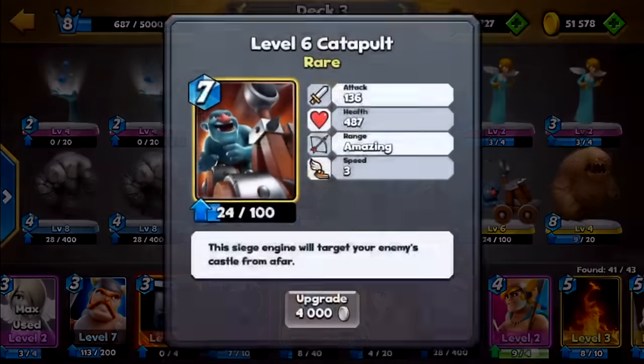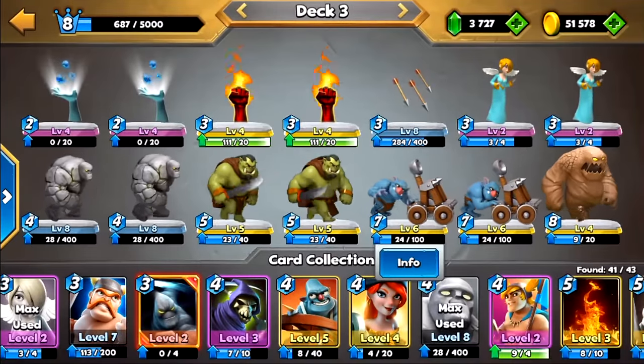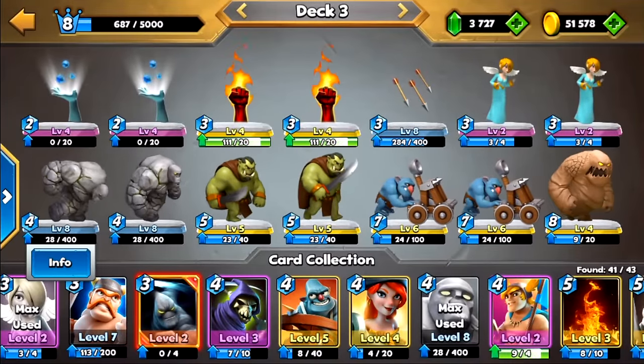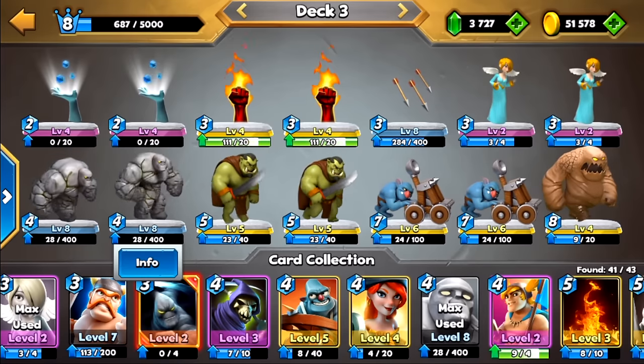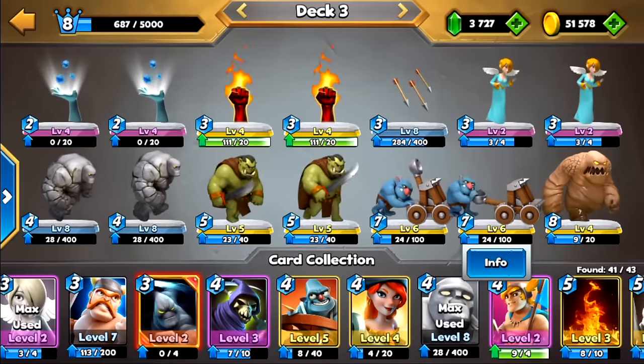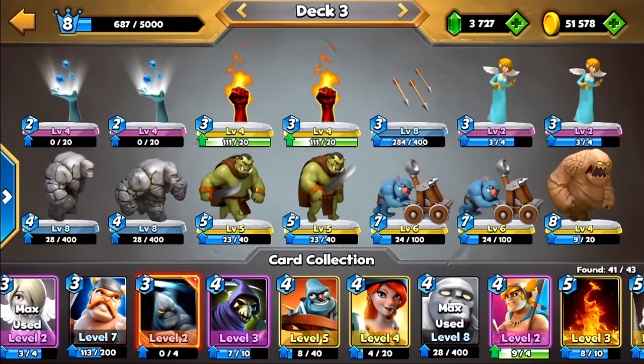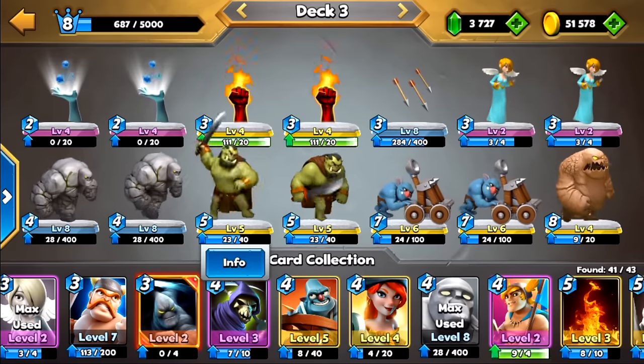It basically shoots over all of the troops that are in front of it and just hits the castle. So it works well if you can get something like some tanky cards like golems or a mud elemental in front of it. I threw in some angels too and some orc warriors and created a stack.